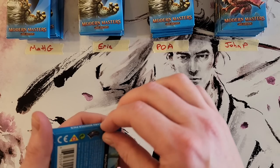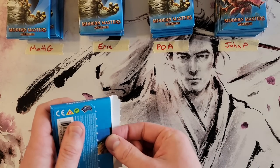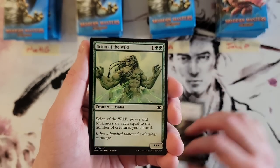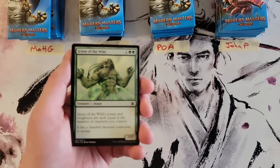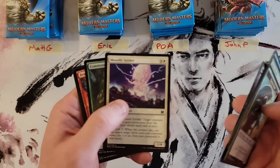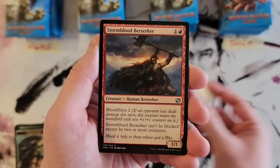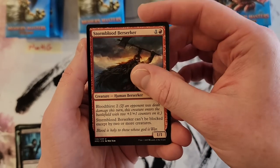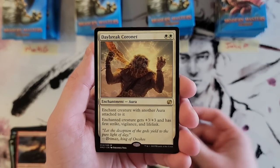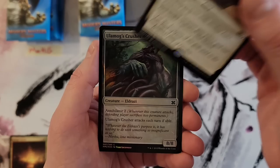So these pull tabs are so dumb — I understand the concept. Okay, commons first, so it's a token in the front, then commons. We got Vampire Outcast, we got Stormblood Berserker, Savage Twister, and Daybreak Coronet. Hey, that's not bad to start!